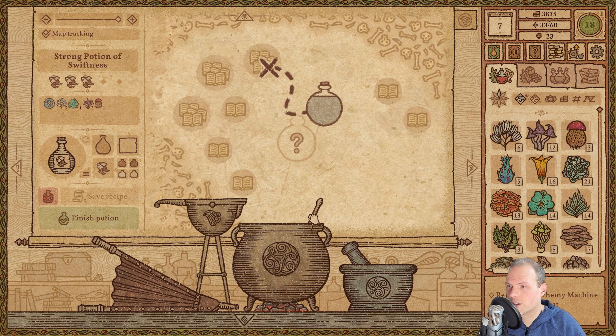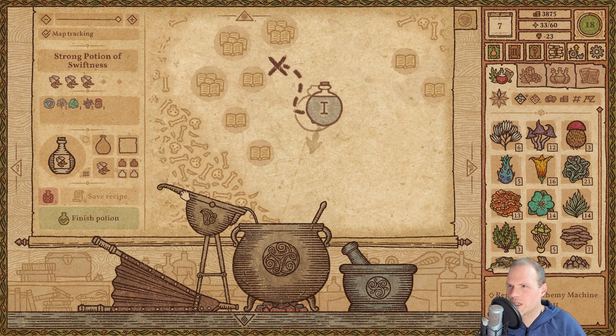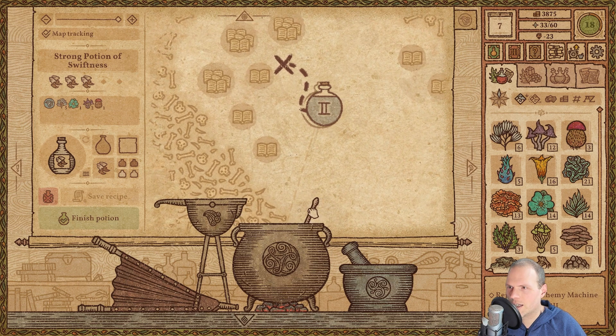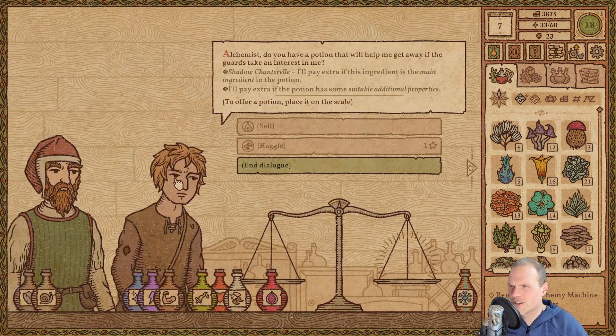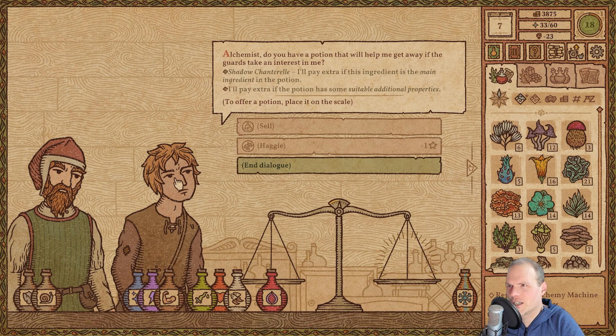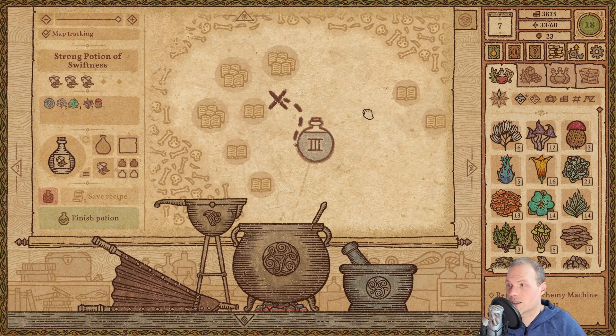We continue on our path — ladle a little, not that fast. We're going to miss a little of that but align it now — looking very nice. The customer asked to 'get away if the guards take an interest,' and it doesn't say get away swiftly, just get away. I think this effect we're making does help him get away. We can then sell it as a level 3 potion as well — very nice.